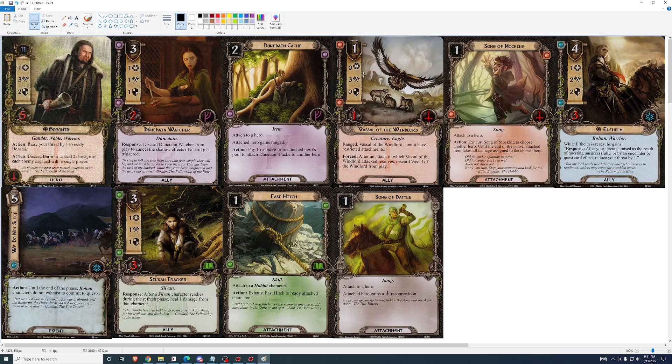Vassal of the Windlord — a very interesting card. Zero, three, zero, one. It can't have restricted attachments. It's Ranged. After an attack in which it attacked resolves, discard it. So it's a one-off three attack. It could also be a meat shield. I like this a little bit — I might mess around with it. One cost means you can use it when you don't have anything else to play from Tactics. It's got a lot of uses, especially the Ranged part. It can help you deal with enemies that can only be attacked by Ranged. I'd throw it in a deck and see what happens. It's not an essential card, but worth a look.